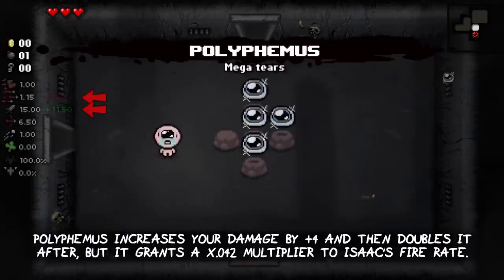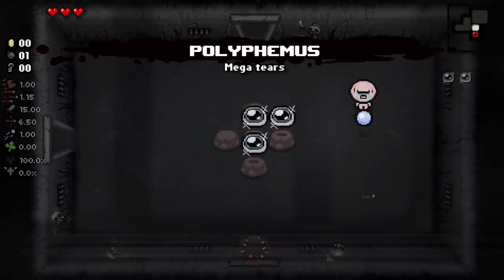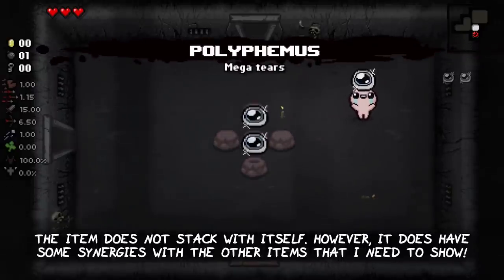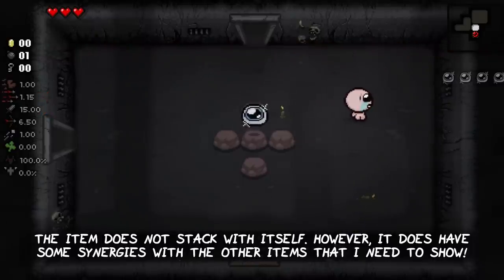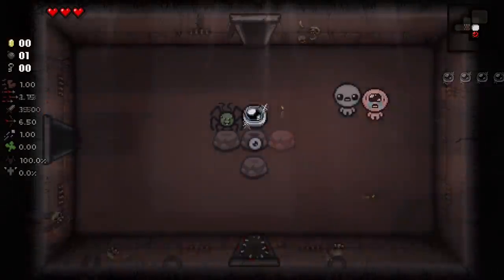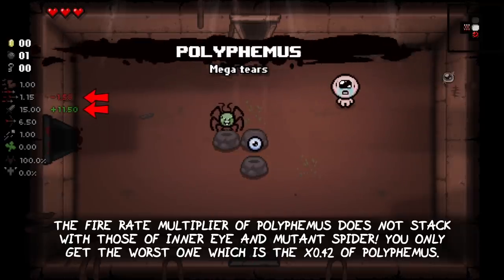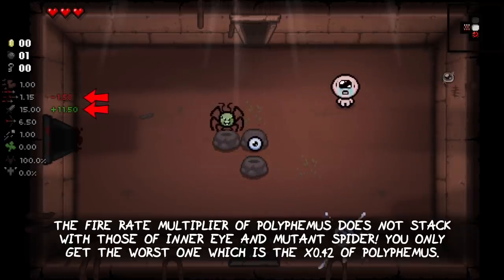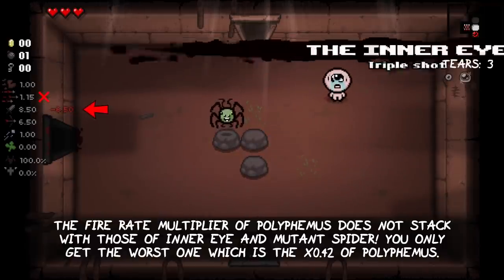Polyphemus increases your damage by plus 4 and then doubles it, but grants a x0.42 multiplier to Isaac's fire rate. The item does not stack with itself. However, its fire rate multiplier does not stack with those of Inner Eye and Mutant Spider — you only get the worst one, which is the x0.421 of Polyphemus or Mutant Spider.